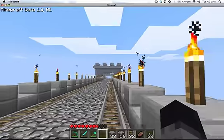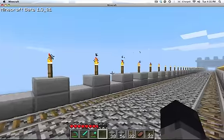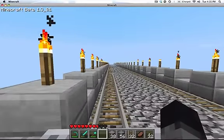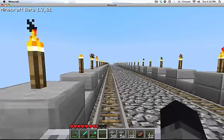We built a middle tower — actually exactly halfway — that little tower has two boosters, one on each side, just to ensure that you get from one end to the other without getting stuck and having to walk the rest of the way.